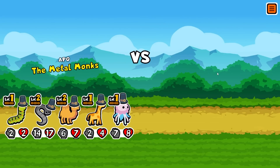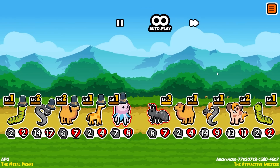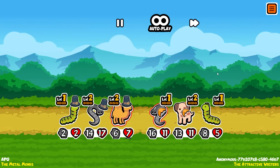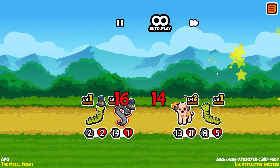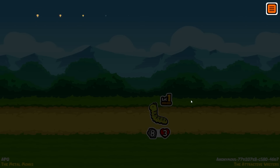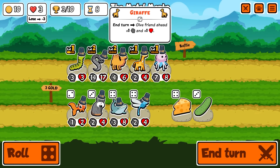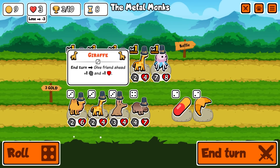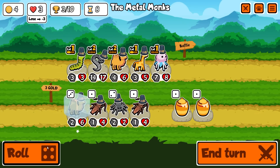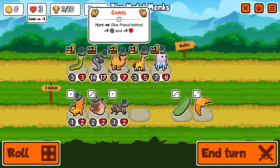I just want the giraffe leveled up next, and obviously the jellyfish. They trade immediately, we get a bit of a leech buff for theirs. Not strong enough to kill their caterpillar - they're capitalizing on it at five. Reroll - another giraffe. I'm gonna freeze the camel.